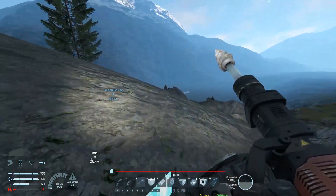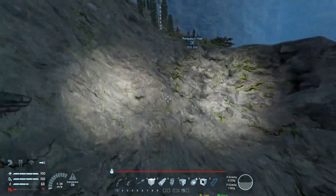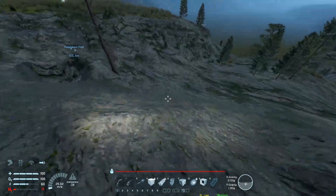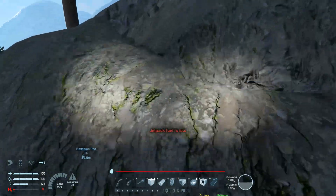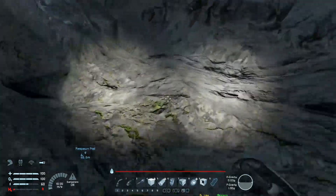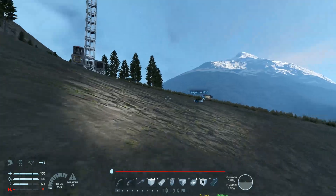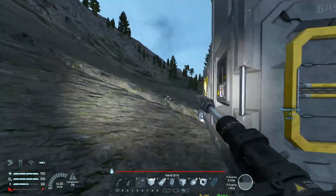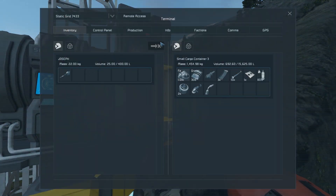We'll head back to base but we're gonna have to run since I have an iron problem — or we have a hydrogen problem. We need that ice and it's all the way over there. Let's not die — I feel low. Nothing in here? It's just exposing the iron, the stone, the better stone underneath — the higher quality stone.